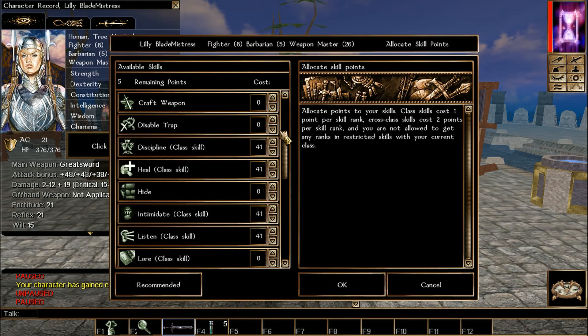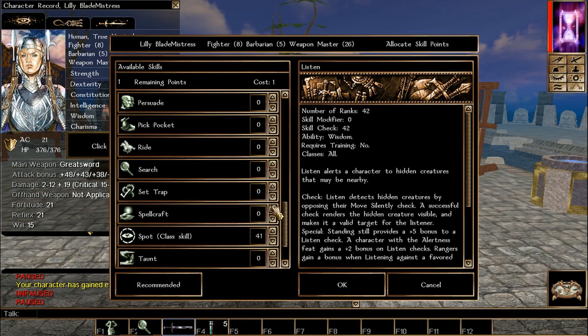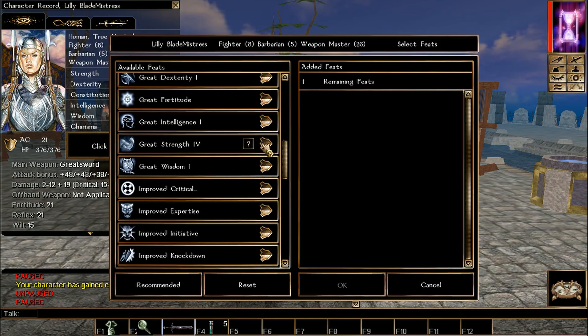Epic Toughness again — more hit points. Pick Weapon Master, Discipline and Heal. We'll boost Strength with a feat: pick Great Strength, which puts us at 29 Strength.